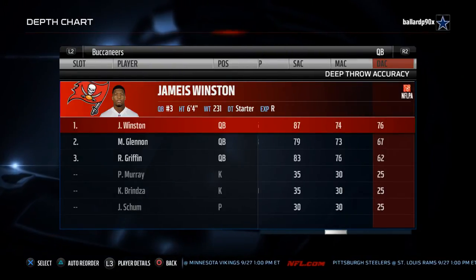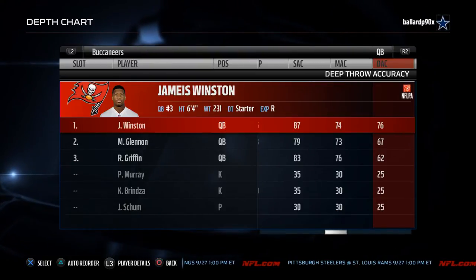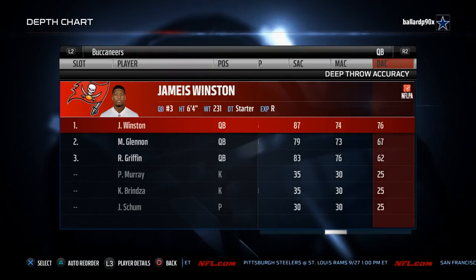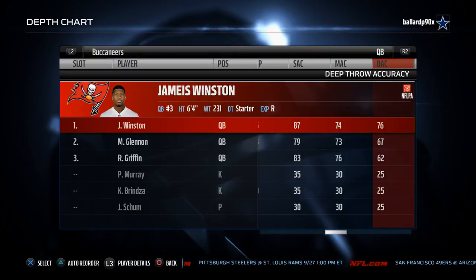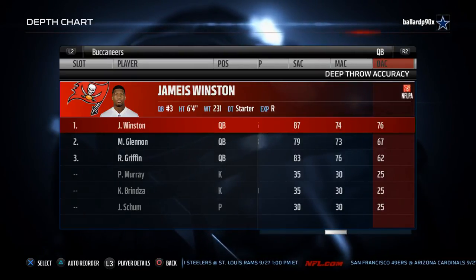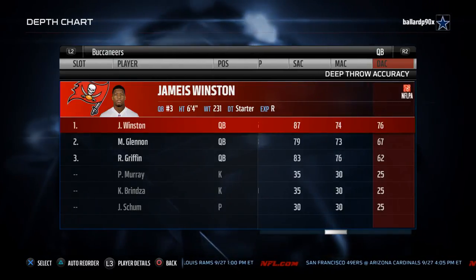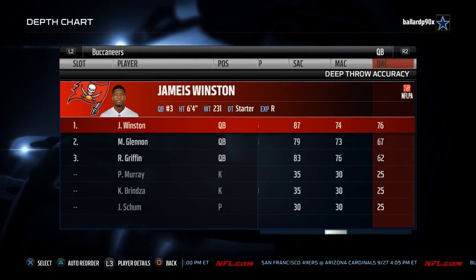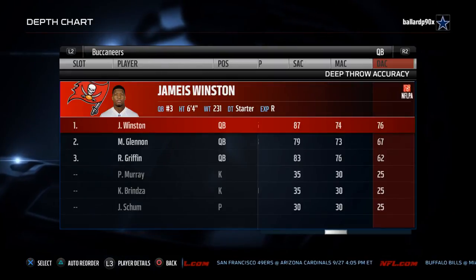Finally, the deep throw accuracy. Jameis Winston actually has pretty solid deep throw accuracy when you compare it to the rest of the NFL. Most quarterbacks in this year's game are below 75, and only one quarterback — Aaron Rodgers — has higher than 80 deep accuracy. So 76 is a pretty good spot for Jameis Winston. He's going to be able to make most of those deep throws, especially with that 95 throwing power, doing a really good job in comparison to other quarterbacks in this year's game.